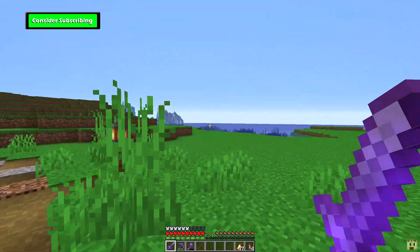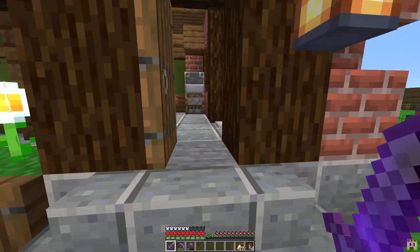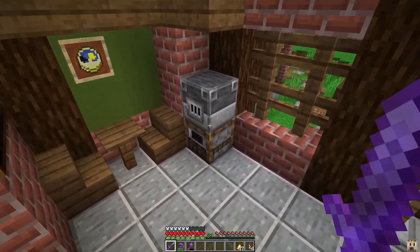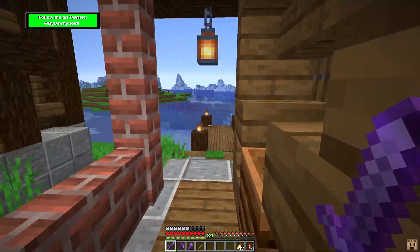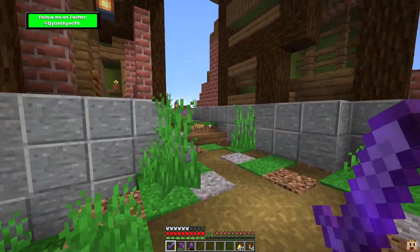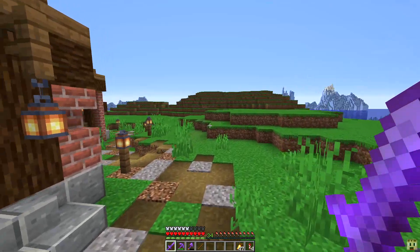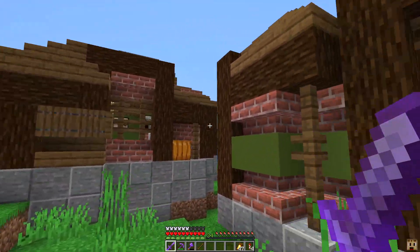In yesterday's stream we added in two more houses — just different things going on here, more places for the villagers to sleep and hang out. There are also work stations, areas at the back for them to go down to, a little fishing dock, and we extended the path. It's just a super random build.